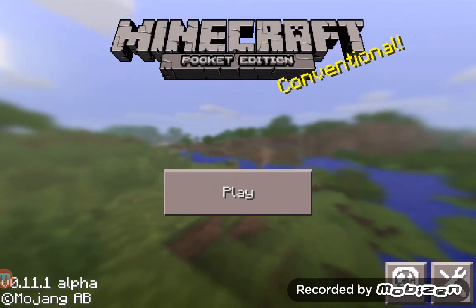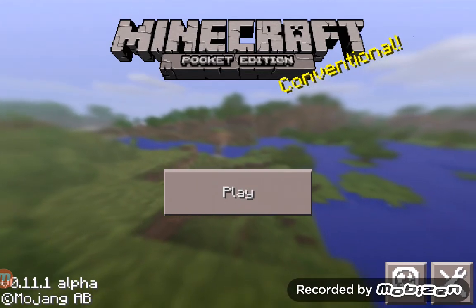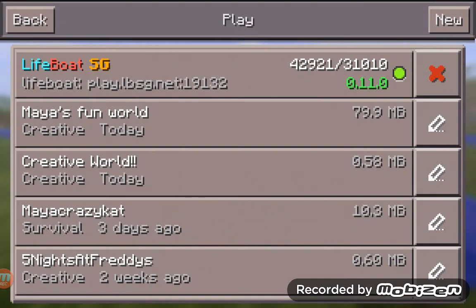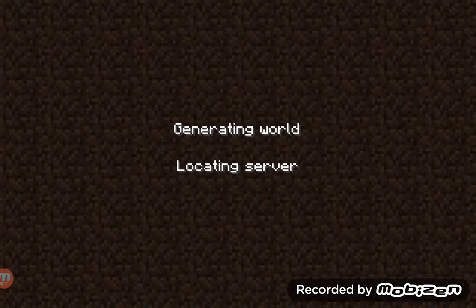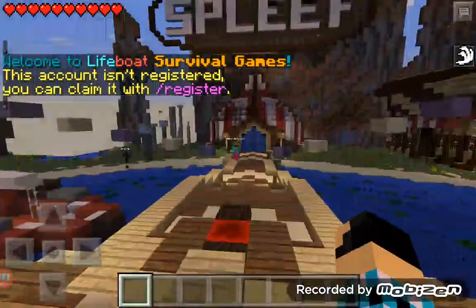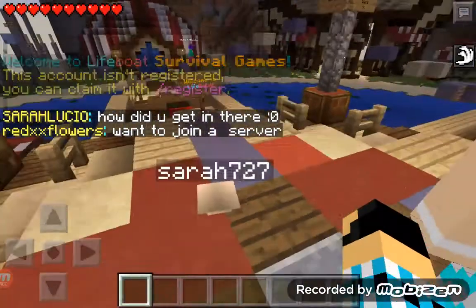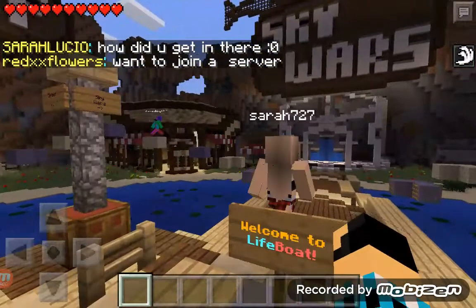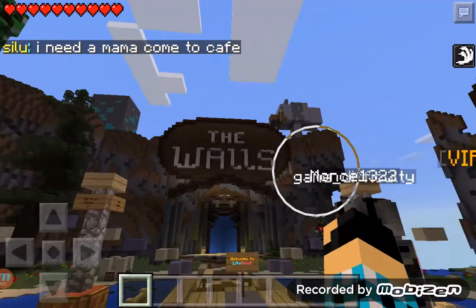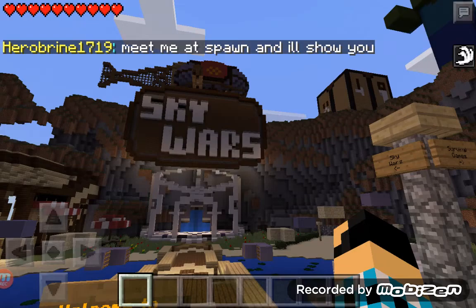Hello everyone, welcome to Creative Minecraft Girls channel. I am Maya Crazy Cat 763, and today we are going to play some Minecraft Pocket Edition on Lifeboat, which is a server with people playing right now. There are a lot of pretty skins and they're awesome. There's the Survival Games, the Walls, Spittle Leaf, and Sky Wars, and I have speed.